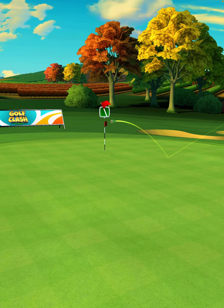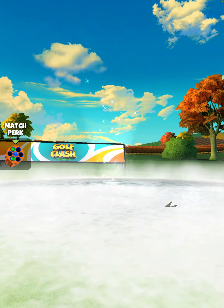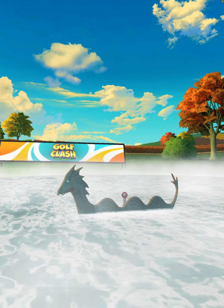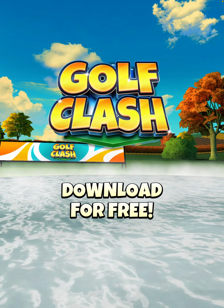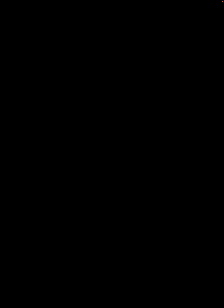The ball is going to land on the green, bounce up past the cup, and then spin back nicely, dropping center cup for the eagle. For further instructions on how to play this hole, make sure you guys click the link below and subscribe to Master Tournament Guides through Golf Class Tommy. Good luck in your qualifying runs.